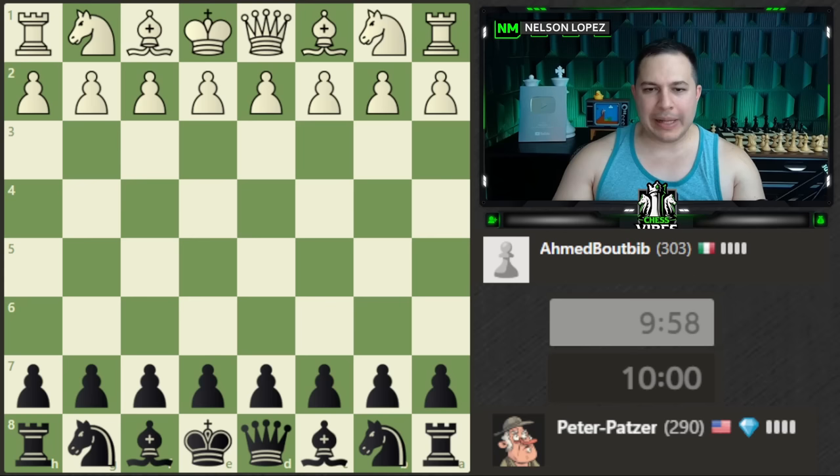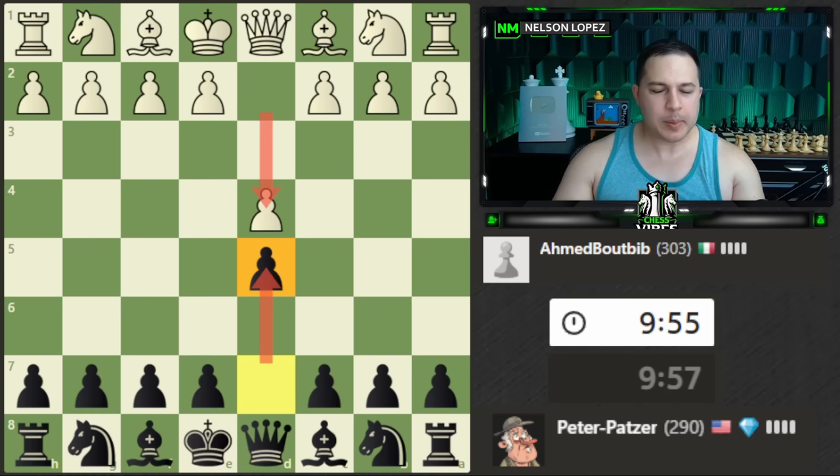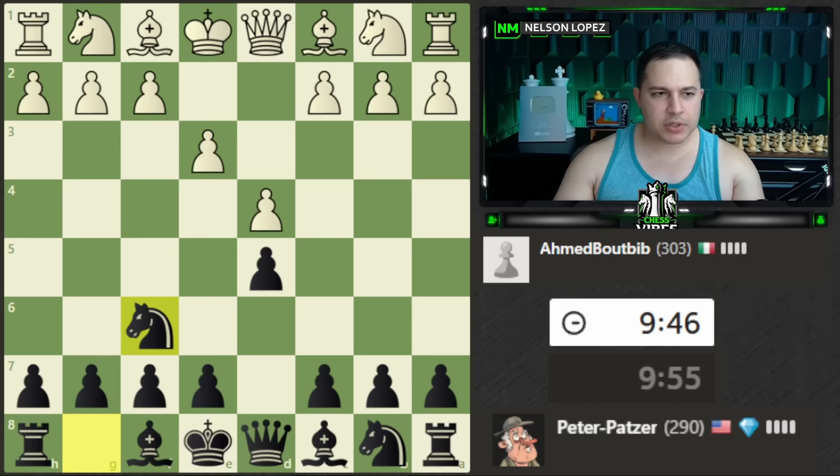We are black again against a 303 who plays d4. Let's go ahead and mirror the pawn — it's always a solid way to start the game. They play e3. I'm just going to develop a piece and not overthink it.